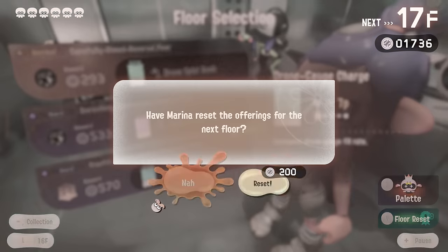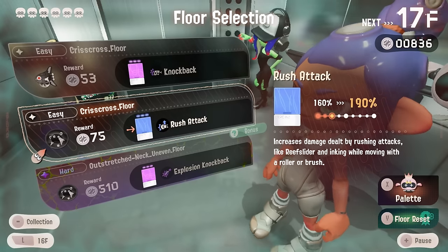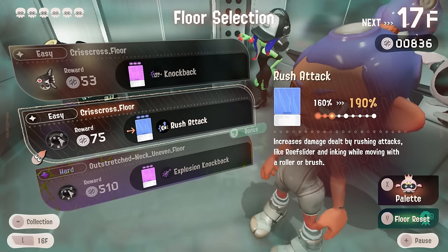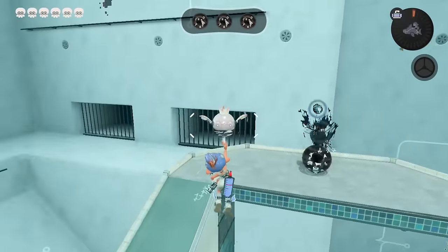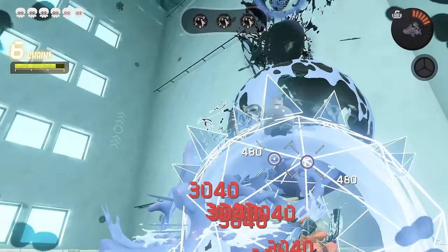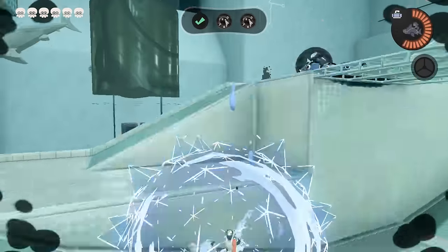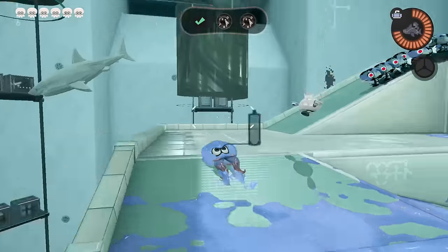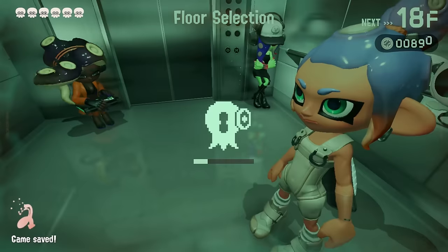Nothing good here — still nothing good. It's the wrong kind of blue. Technically a blue but not the blue we want. Rush attack — we'll take it, though I'm concerned with how little membucks we have now. Even if you don't have the one you need by floor 20, it's okay — the odds are getting higher the further up you go because you're picking up all these other blue chips. That's the whole point of this series.